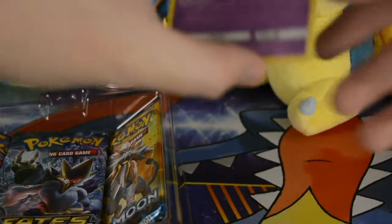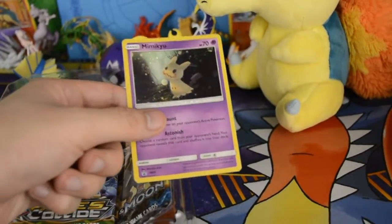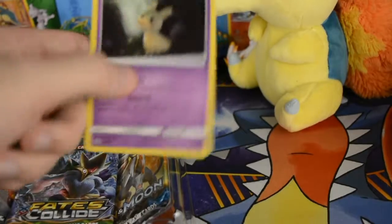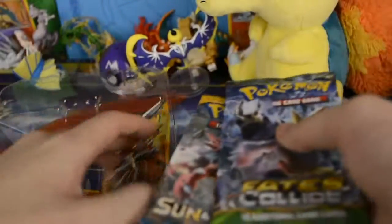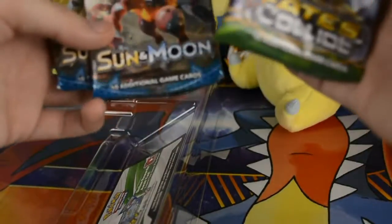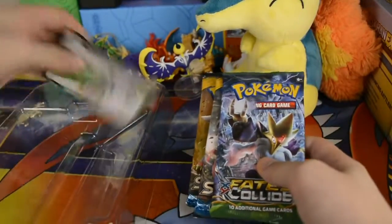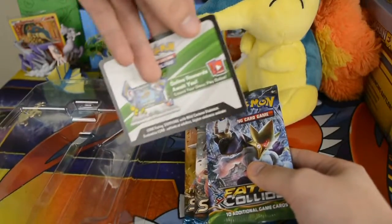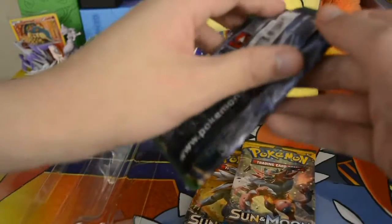We've got this very nice promo card of Mimikyu — let's focus. There we go, very nice. It's a holo Mimikyu. Let's leave you there. We've got three booster packs: a Sun and Moon and two Sun and Moon Fates Collide. Code card which I'll give to a random viewer or subscriber, so stay tuned for that.